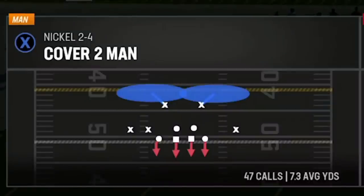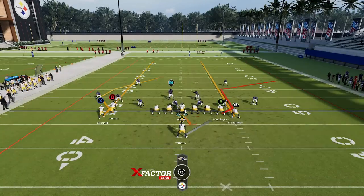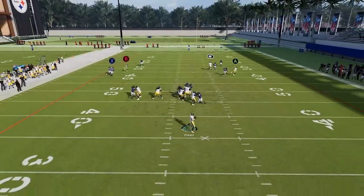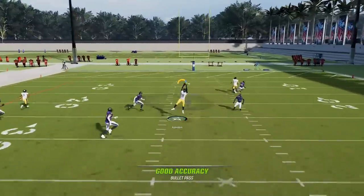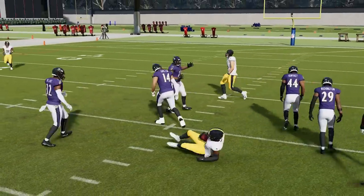This play also has success against cover one man. You'll want to put the RB route on a streak — I find it best to motion him out against cover one man because he'll come into contact with the safety pretty quickly otherwise. That also applies to cover two man. Against cover two man, you'll need to put two different guys on streaks to pull those safeties back, but it'll have the exact same success. It's actually a little easier because you don't have to motion anyone out since there's no single high safety in the middle.